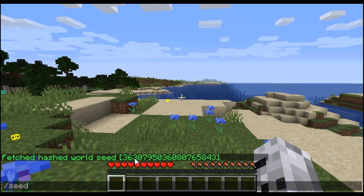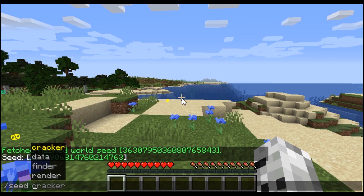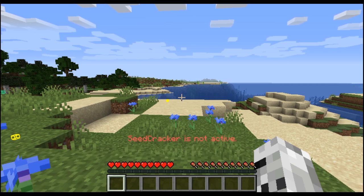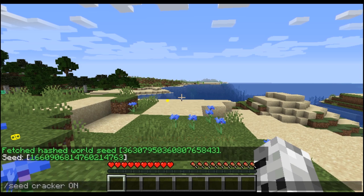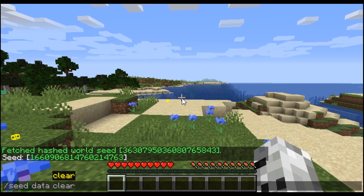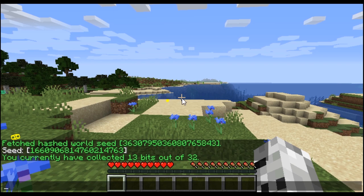The command prefix is "seed". In single player I can get the actual seed, but you can't do it in multiplayer. There are four different options: "cracker", which lets you enable or disable it — so "seed cracker off" deactivates it. "seed data" lets you clear the data, useful after going into a lobby for example. There is also the "bits" command which shows how many bits you have collected. Right now, just by logging in, I collected 13 out of the 32 needed.